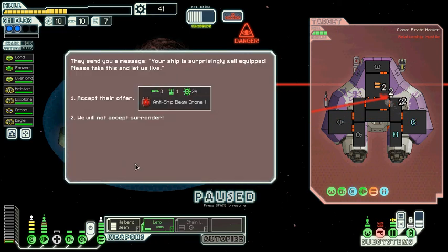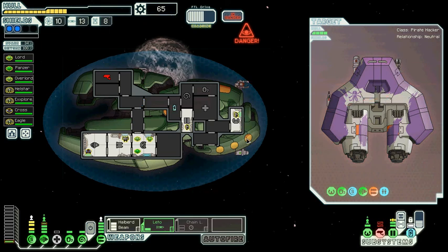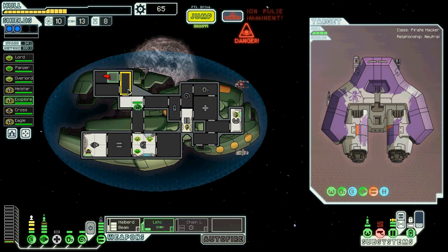I like this — that looks good. They sent you a message: 'Your ship is surprisingly well equipped.' He offers us an anti-ship drone, and I think together with this entire ship beam drone it's worth taking. Yes, all in all that's a good offer — that saves your life. And my health points — three points of damage, oh my god.